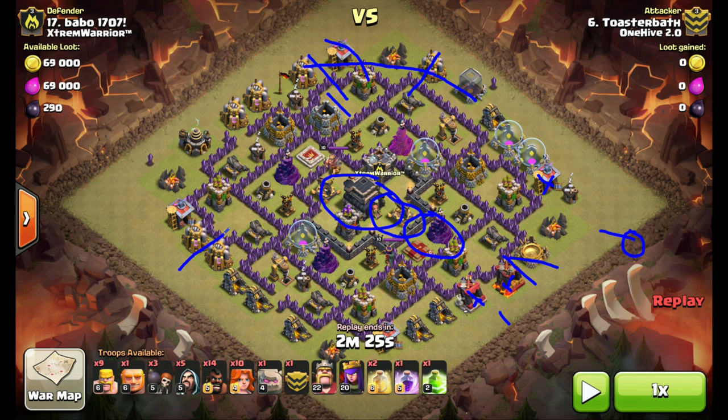I drop all my valks with a jump spell, Barb King goes down, and I want to get those valks into the core — they're just going to tear that up. Rage spell here, heal spell to keep them up. I take one hog and drop it to eliminate the other double giant bomb spot. The goal was to take out this section of the base with my valks and heroes, then drop all my hogs to path around the base. They get hit by one giant bomb there, but I save my heal and drop it to top them off, and then it's just cleanup time.